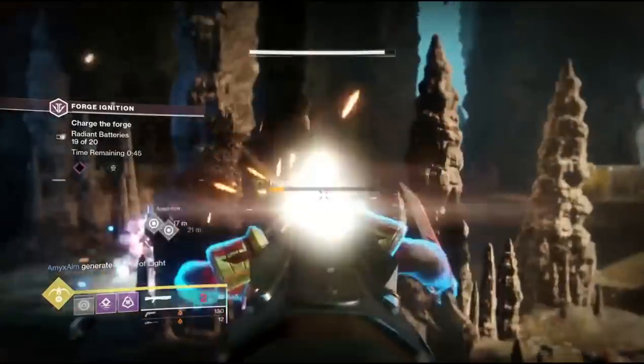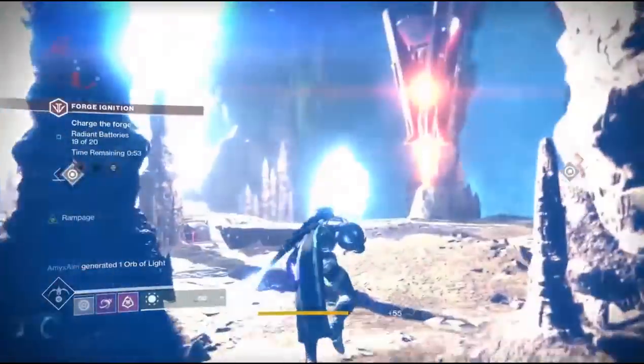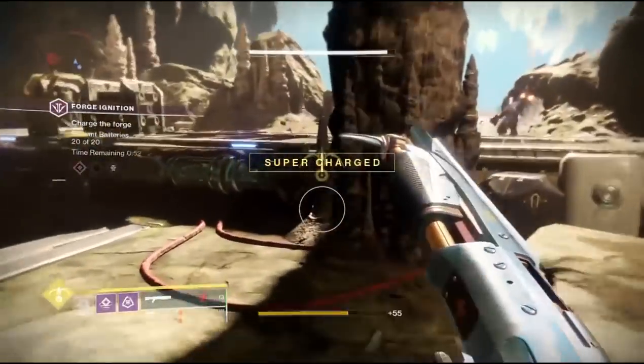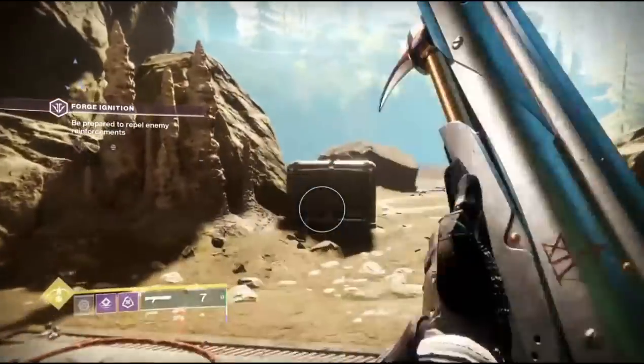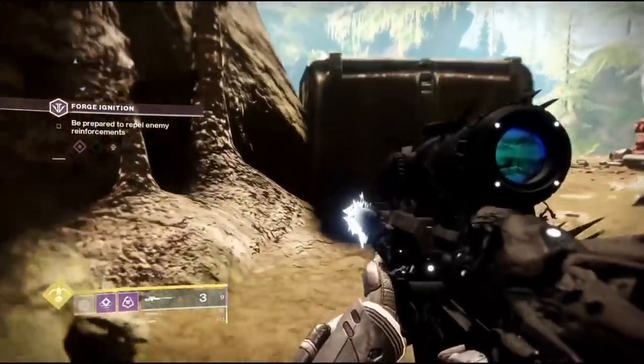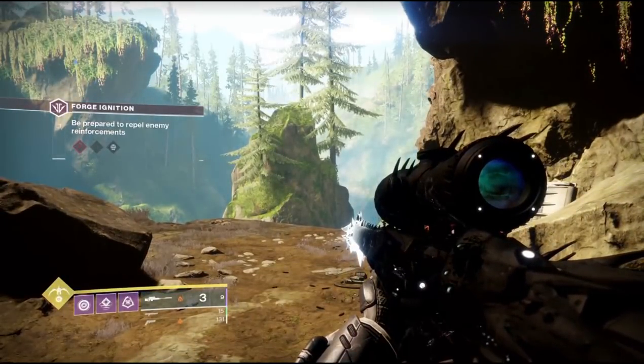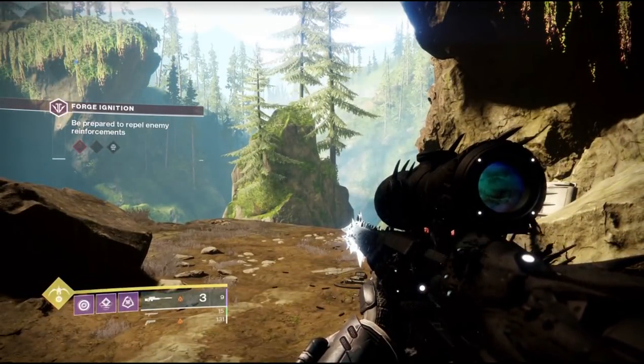Both of these keys you can get so far are found in the forges — one is in the Wonder Forge and one is in the Gofandom Forge. You access these by shooting two shield drones between the first and second round of the forges.